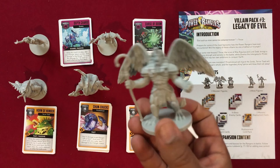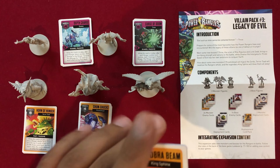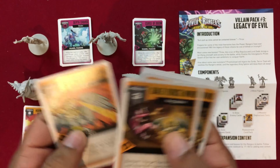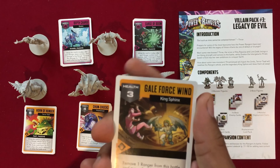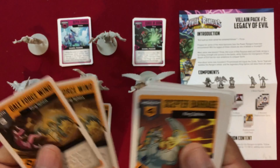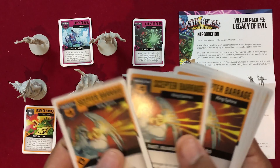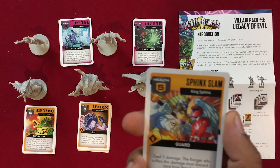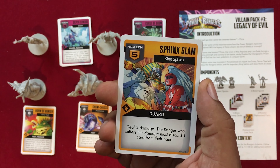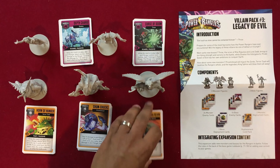Now I'm going to move on to King Sphinx, one of the most notable characters from the show. He's got his Cobra Beam: deal four damage each to half of the rangers in this battle, rounded up. Gale Force Wind: remove one ranger from this battle and move their figure to the next location clockwise — the ranger must discard their entire hand, which is pretty nasty. Scepter Barrage: deal two damage to a single ranger four times, and there are three of those, so he can potentially take out a ranger. Sphinx Slam: deal five damage — the ranger who suffers this damage must discard one card from their hand.